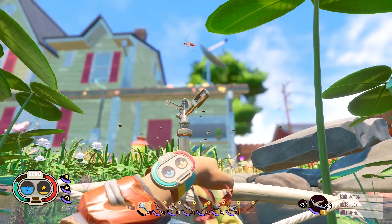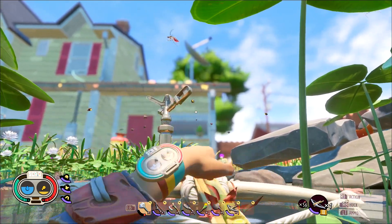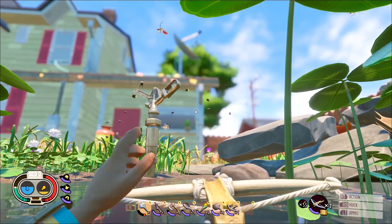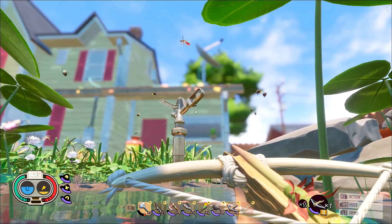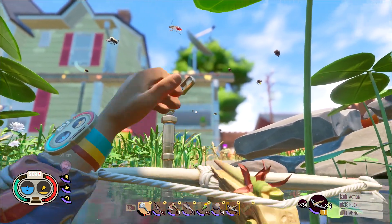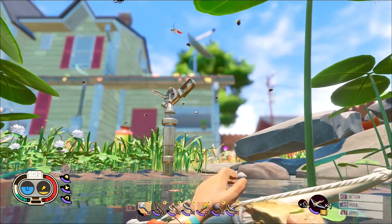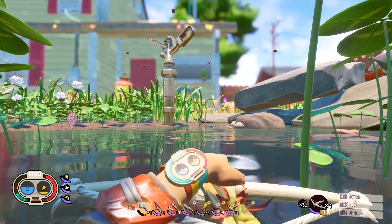You should be able to take out a gnat with one shot with the crossbow and a regular arrow, so just keep firing away. If you are low on ammo, you can make a save right before you make this attempt, so if you run out of arrows you can just load up from your previous save. Once you manage to pull the shot off, which should take a few tries, you should be good for the achievement.